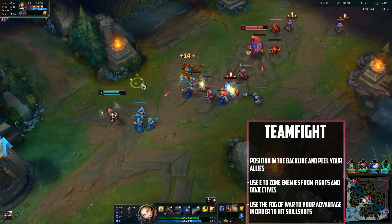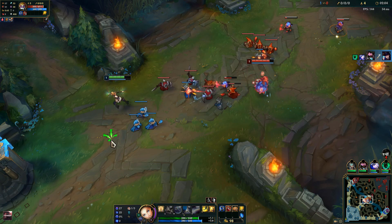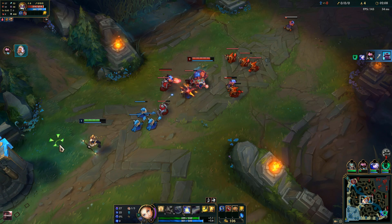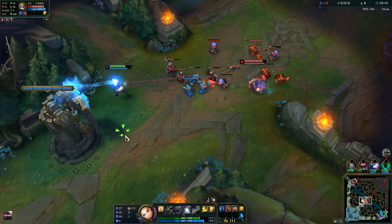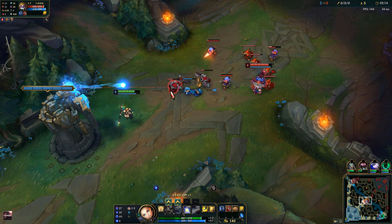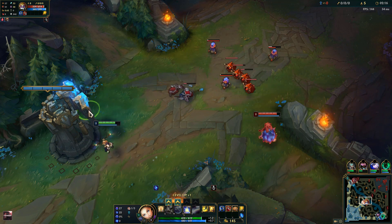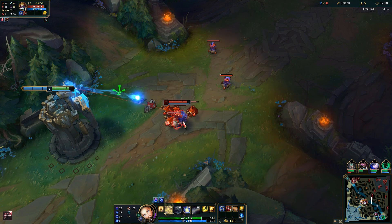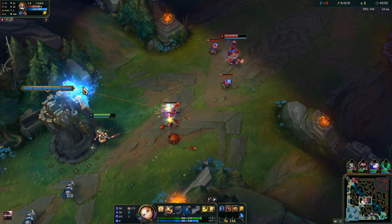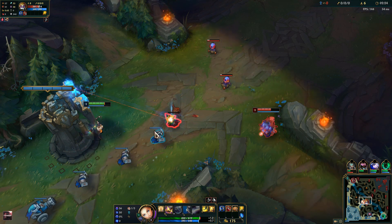When you play Lux in the early game she has pretty high cooldowns, but her passive is quite useful because whenever you hit an opponent with an ability, they will have this light mark on them and then you can proc it with your auto attacks to deal bonus damage. That's what you want to abuse in the laning phase to get the maximum amount of damage off.